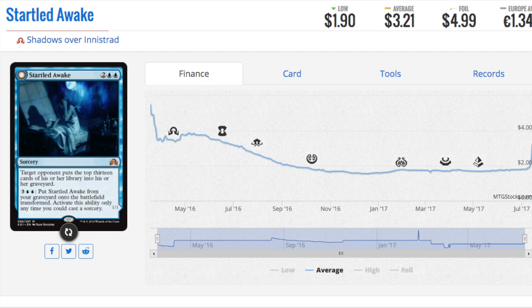Next up is Startled Awake, which forms a standard combo with the first card we saw. You dump 13 cards, then another 13, and your opponent is down to 26 with more milling to come. It curves correctly — two and a blue into two and double blue — while your opponent is drawing cards each turn. It's a fantastic combo in standard. Mill decks are typically not playable in standard due to lack of quantity, but Startled Awake has been rising in price due to this combo.